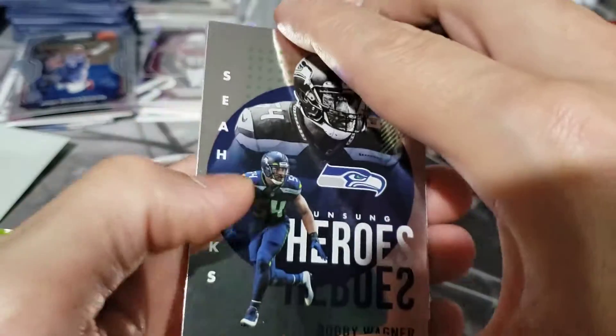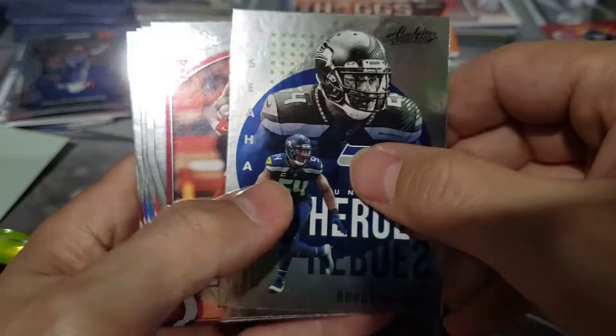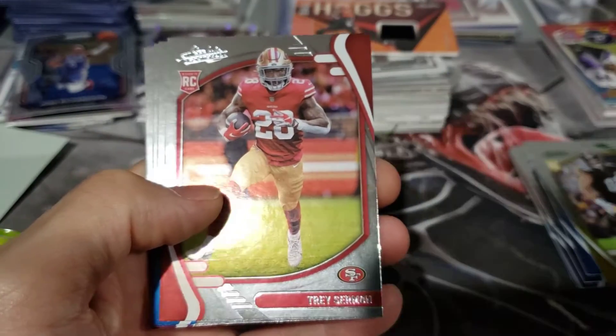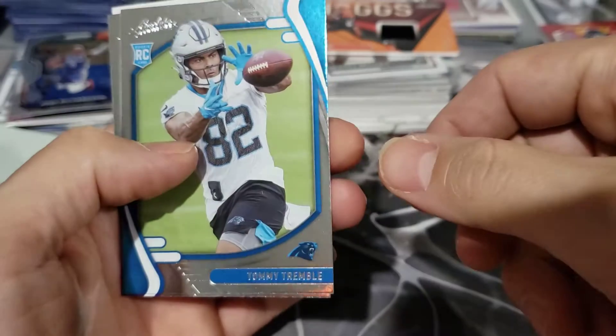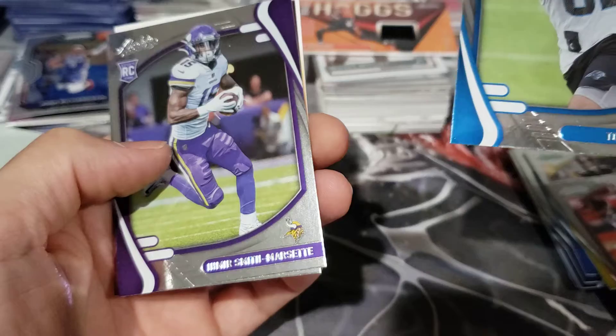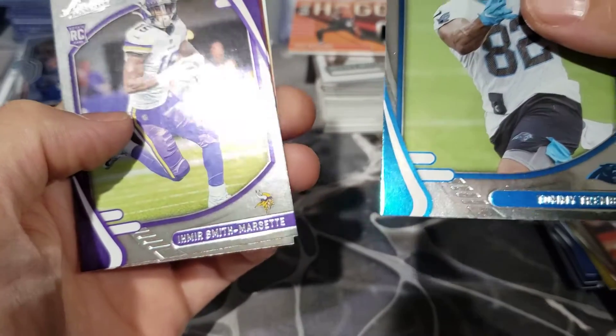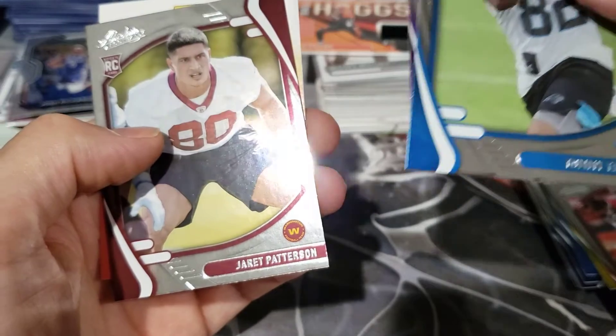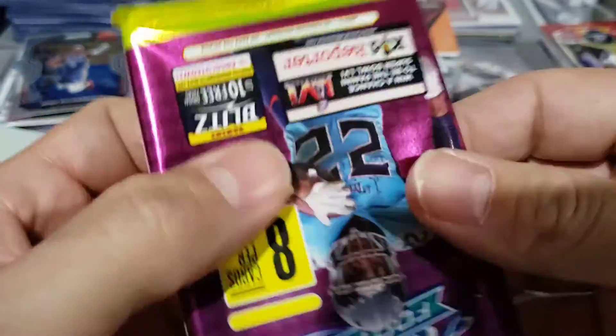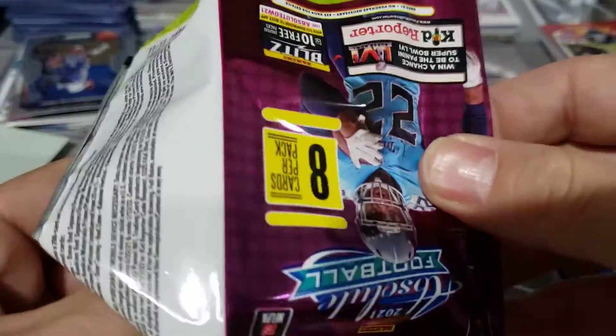Bobby Wagner, and then we got our stack of rookies — Trey Sermon, Tommy Tremble, we're going to pass on that one, and Jarrett Patterson. You do get a lot of rookies in this product, but this is a very low-end product. Even a T-Law base is probably going right now for eight to ten bucks if you're lucky — take advantage of it while you can.